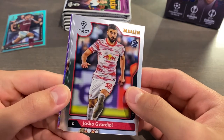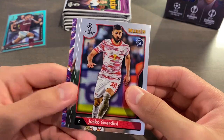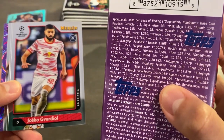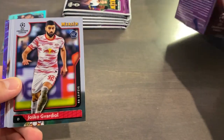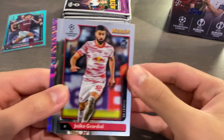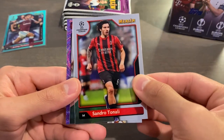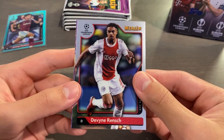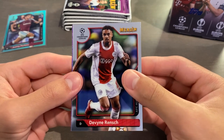Oh my God. Purple Wave out of 15! You've got to be kidding me. Is that a Purple Wave? Guys, looking at the odds here — Purple Wave, one in 764 packs, and this is only pack number two. Gavardio, Tenali, Wrench. It's going to be out of 15. If this is a rookie, if this is Gavi, Tel...